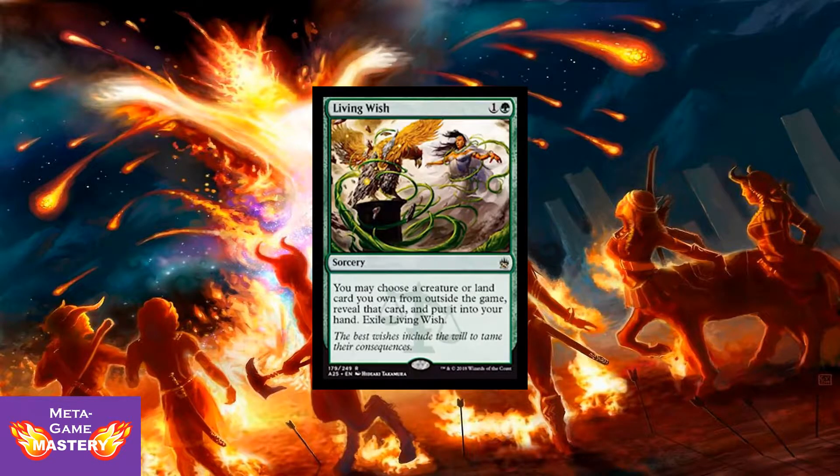First up we have Wedge's preview card from the Mana Source: Living Wish. Two CMC, one colorless and a green sorcery. You may choose a creature card or land card you own from outside the game, reveal that card, put it into your hand, and exile Living Wish. This card is sweet. Not only are we getting alternate art, but this is fantastic, allowing you to draw whatever land or creature you need out of your sideboard. Very powerful effect. I love wish decks. You've got to build your sideboard around them, but it's incredible versatility.